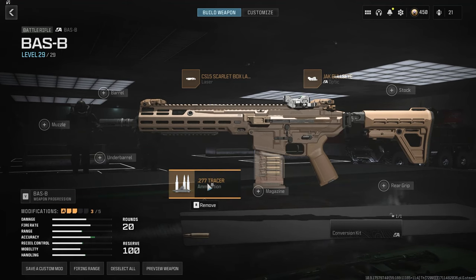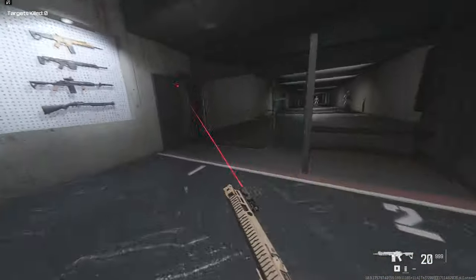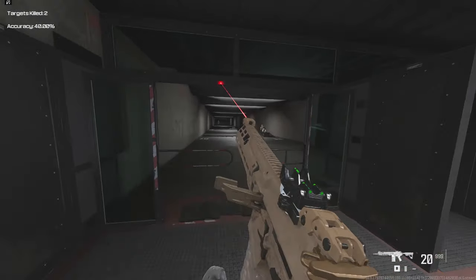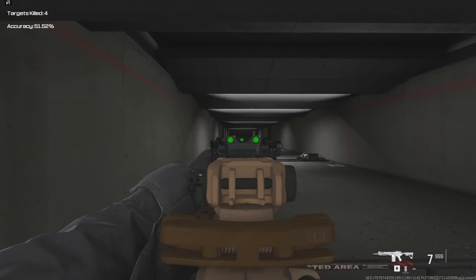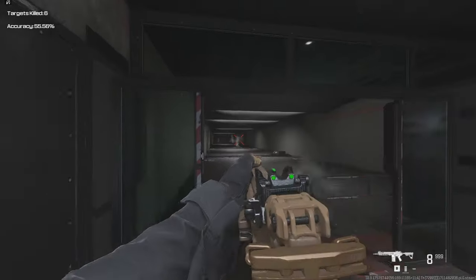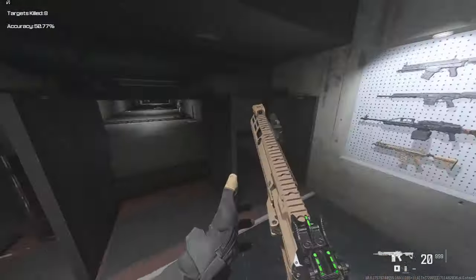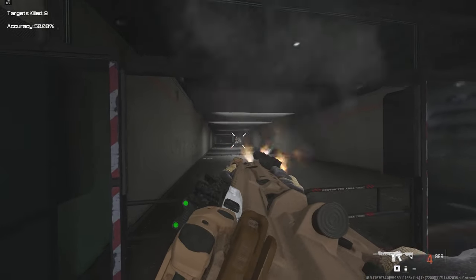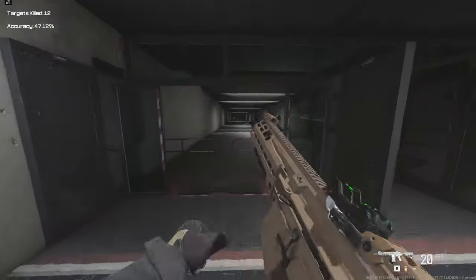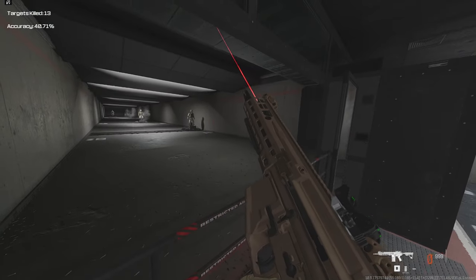Another attachment you might not have noticed is this tracer round ammunition. I purposely didn't talk about this until now. When I'm shooting you can barely notice it — the Jack Bullseye doesn't help the visibility either. If you hip fire you can almost notice it, but not really. And it's not even like you can choose a special color. That's restricted to bundles only — they would never add something cool in the game when they could monetize it.